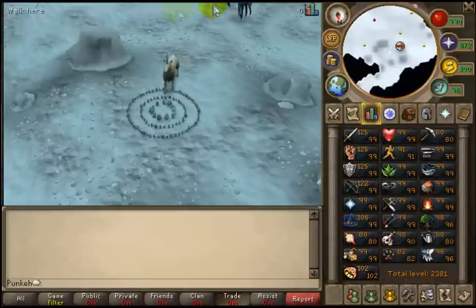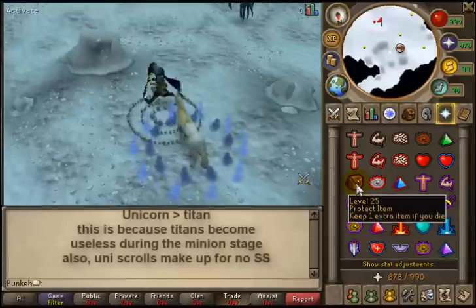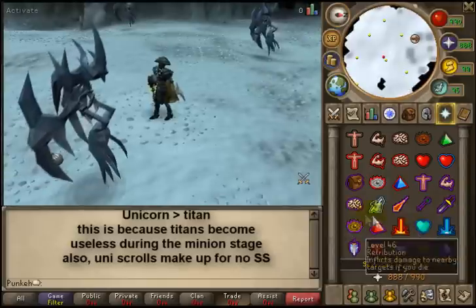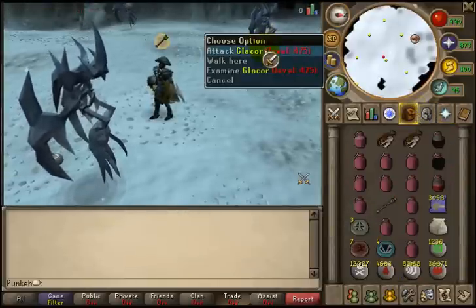Obviously we pot up. A protect item isn't really needed, to be quite honest, because you won't die. But if you do try and squeeze out that last kill, obviously you can put it on at the last second. Now, Glacors predominantly start with range, so let's play range.